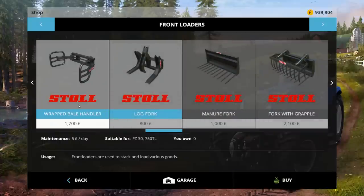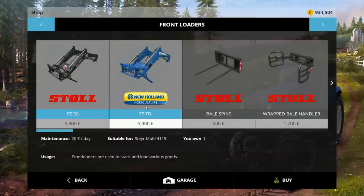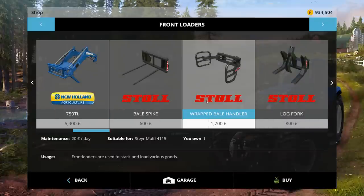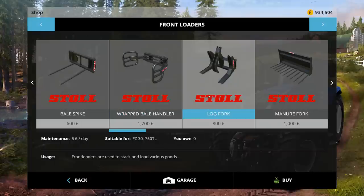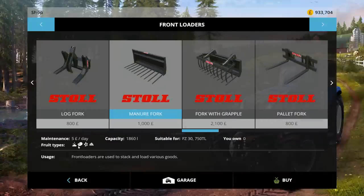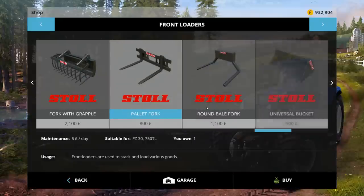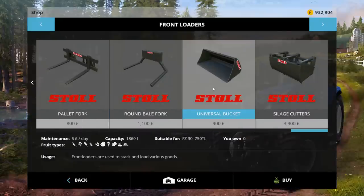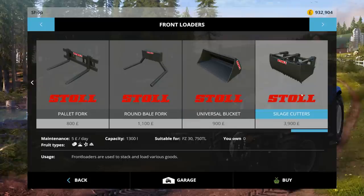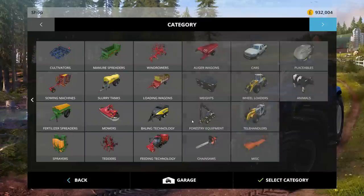Let's get the Steyr — yes that's the one we need. We'll buy that now. We don't need a bale spike just yet. Log fork — yes we'll buy one of those definitely. Manure fork potentially. Pallet fork yes — because we want to look at sheep. Round bale fork no. The universal bucket will do all of what the manure fork will do and more. We'll just get the universal bucket — that seems to be the best way forward.